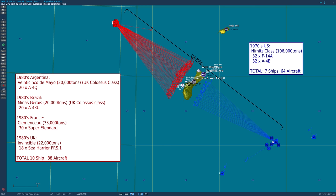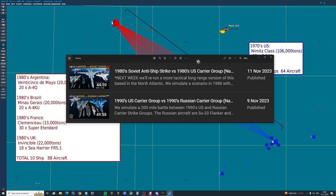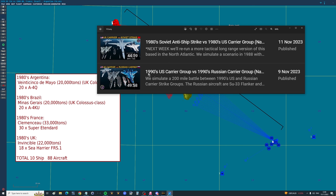We've been revisiting naval battles 1960 to year 2000 and redoing them to a modern specification. The most recent ones we've done are a 1990s US carrier group versus a 1990s Russian carrier group, and then going in reverse, a 1980s US carrier group versus a 1980s Soviet bomber regiment.